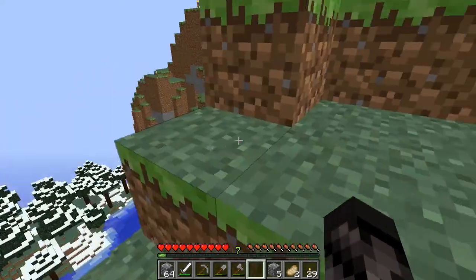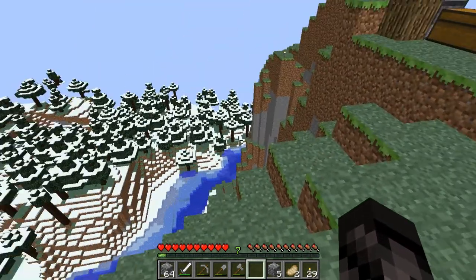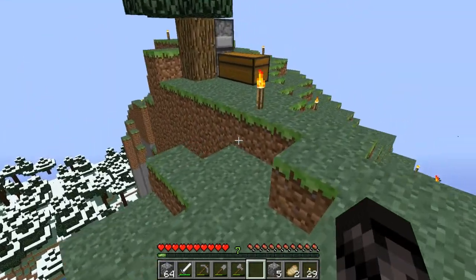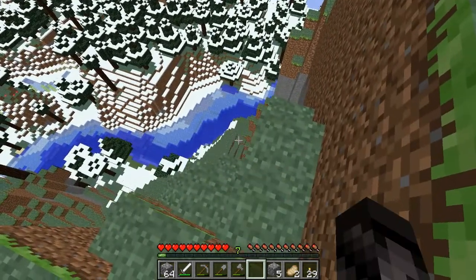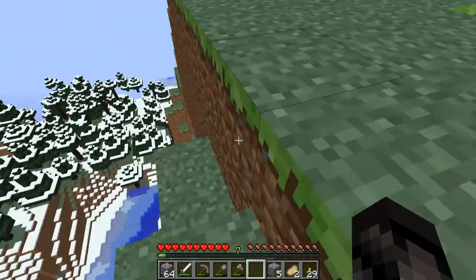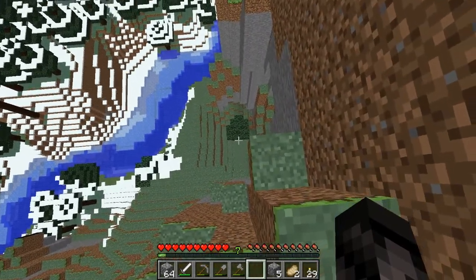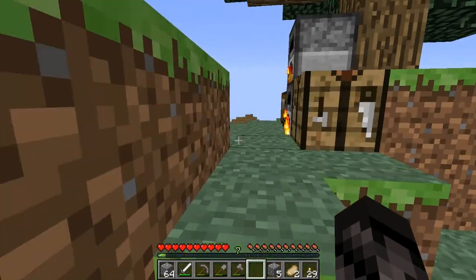The first thing I want to do — because this has come up as an issue — I want to build a staircase, ladder, or some alternative way to get from down there up here. I want to turn that little system down there into something cool.